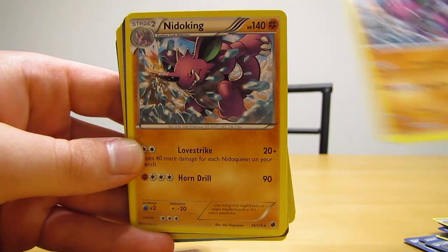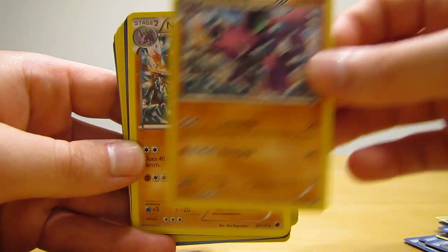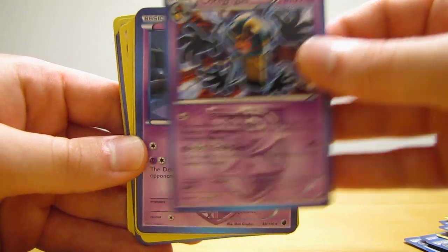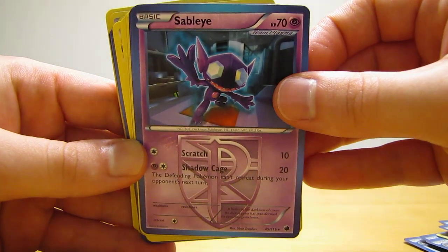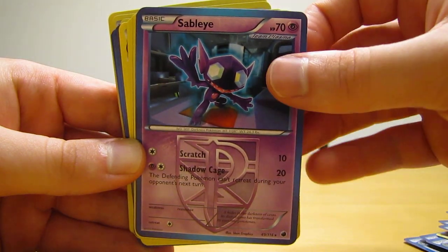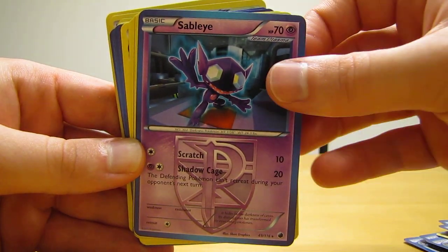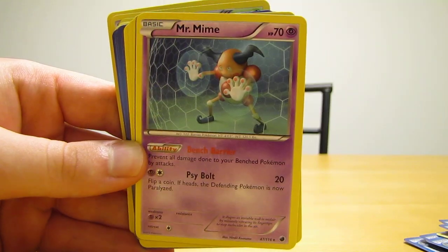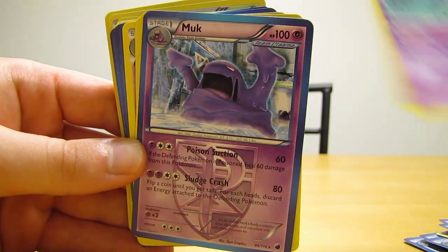Nidoking, and then back to another Team Plasma card — Cofagrigus. Then Sableye, a couple of those, three of those. Mr. Mime — I believe there's two of those.